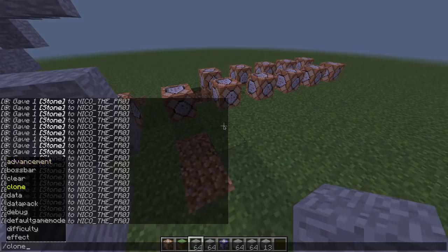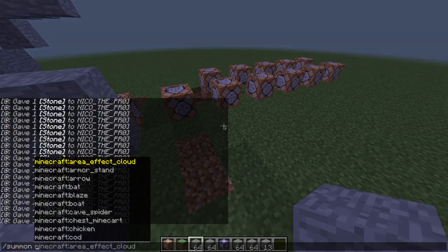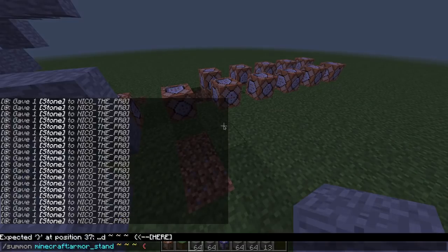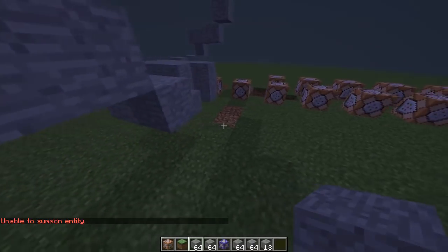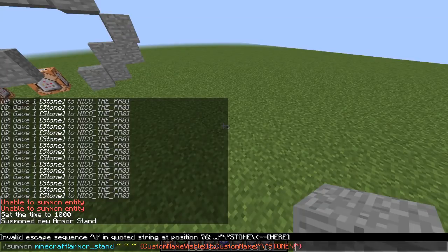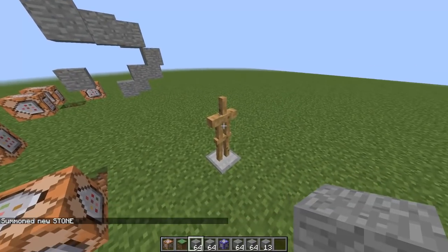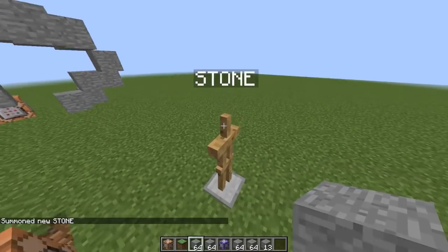All the other commands are basically the same, but one thing to remember is the summon command. It didn't change, but something about the NBT tag changed. If you do custom name visible and then custom name, you cannot just name it 'stone' as a plain string — it's not going to work. That's because now you can use colors and formatting even in names, so you use the same technique as a tellraw. You have to format it as a JSON text component. Once you do it correctly, it works and the entity is called stone. You can call it different names now with full formatting support.